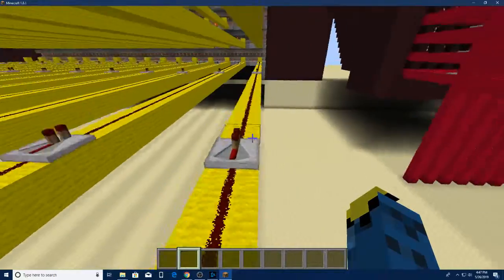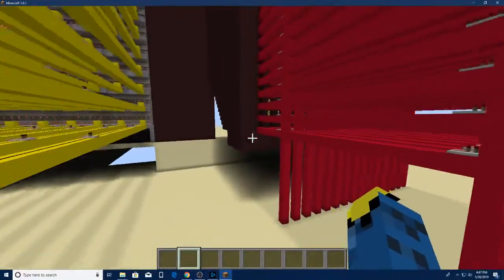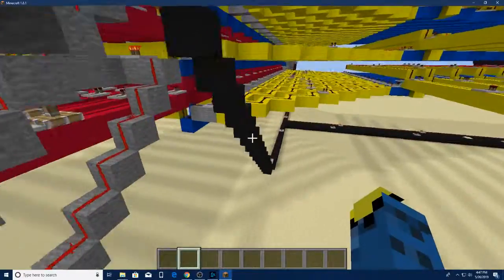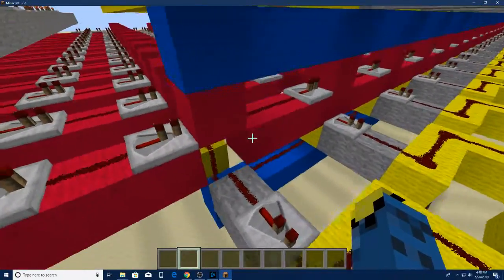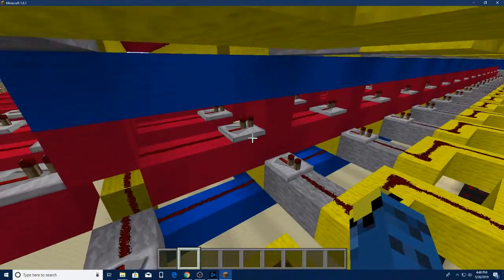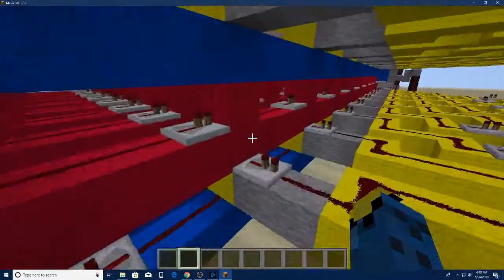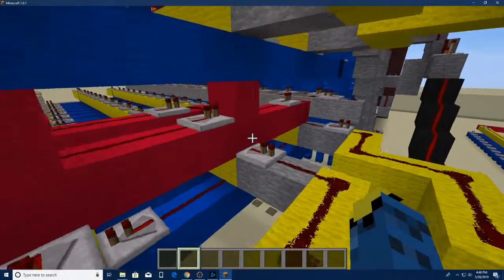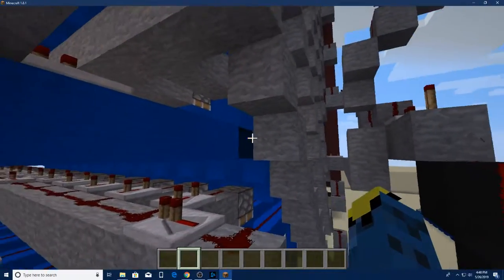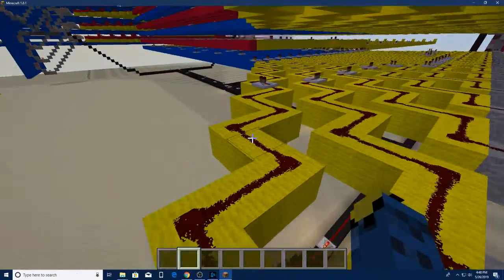This is going to be the rightmost part of whatever image was in there - this actually stays on the right side. Let's just plot this out: you can see the signal coming straight through here. Right now it skips over this part and keeps coming. All the way over here it comes down. The right side on the other side is coming from over there and coming to this point - this is still that right side.